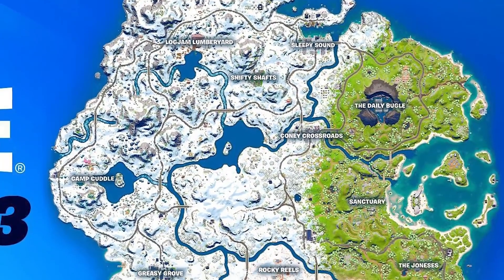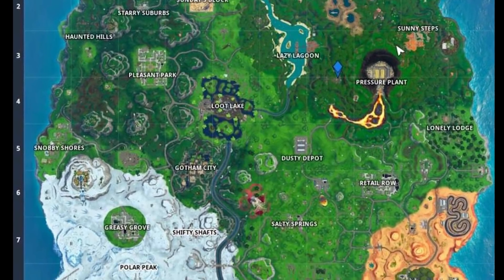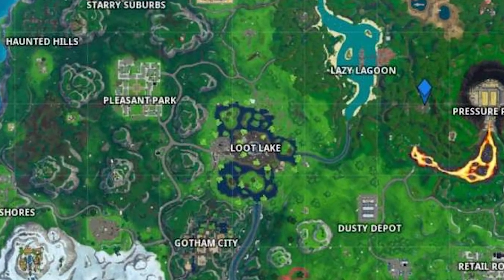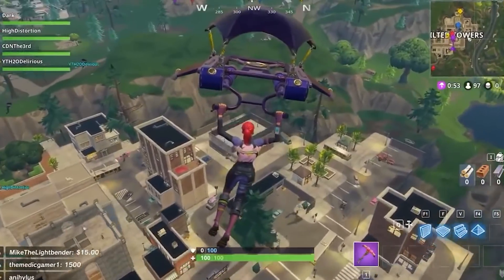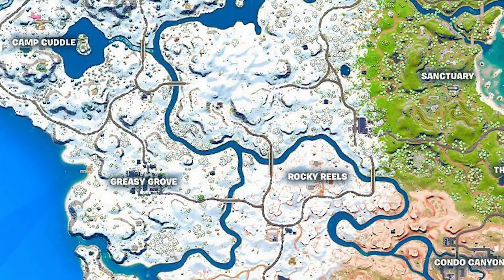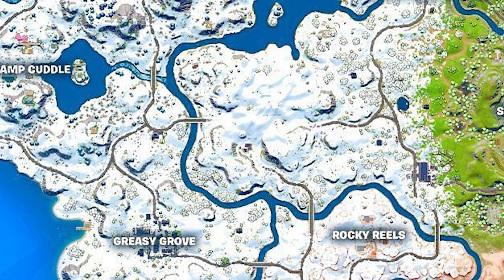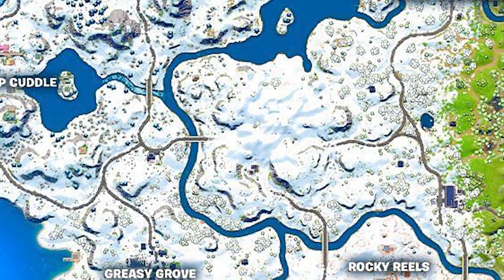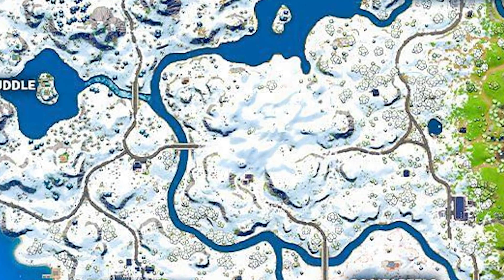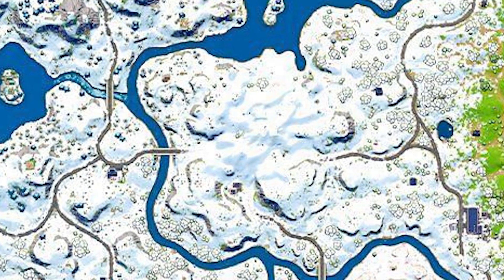Before we get into the actual specifics, let's look at some of the similarities between the new Chapter 3 map and the original map. You probably already know that Greasy Grove, Shifty Shafts, and even some remnants of Loot Lake are all back. But something you might not know is that Tilted Towers is indeed on the Chapter 3 map right now. If you look directly above Greasy Grove and Rocky Rills, there's a massive range with what looks like a city under the snow — and from leakers, we know this is actually Tilted Towers.